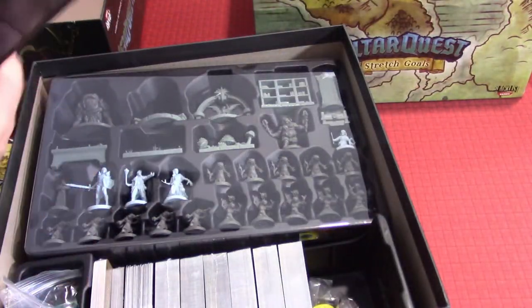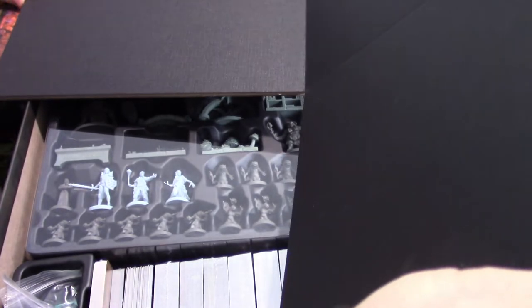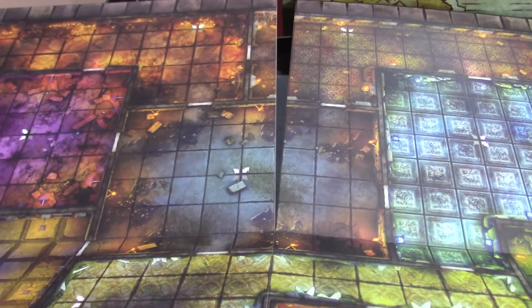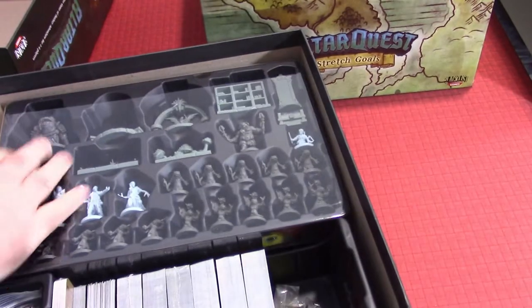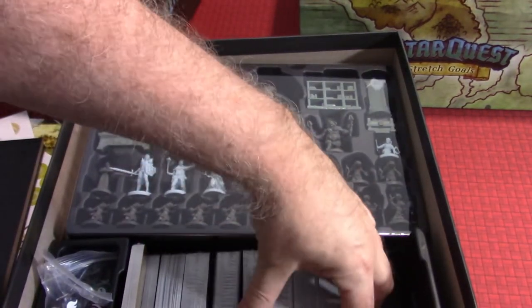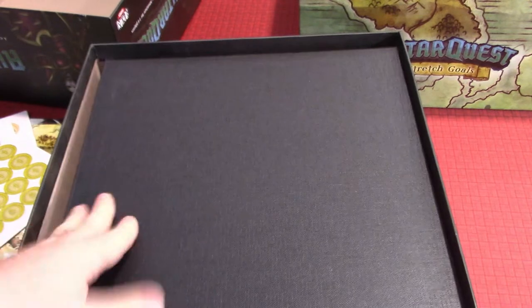And here is the board — it's rather large and folds out across several sections. It's a really big, nice board. You use the same board every time, but the variety comes from how the scenarios get set up. It turns out there is plenty of space underneath the board area for tokens, so that concern is resolved.